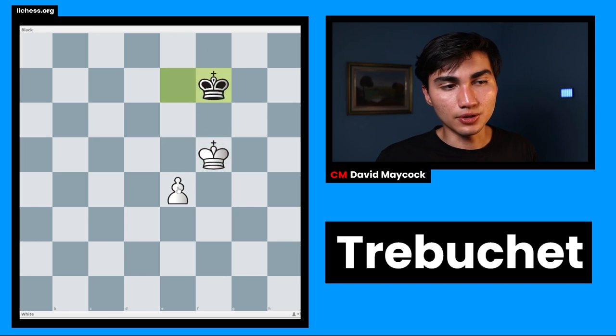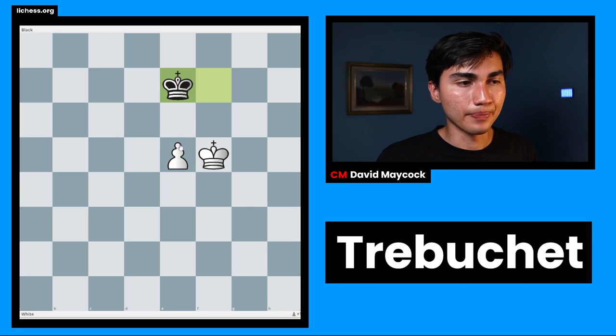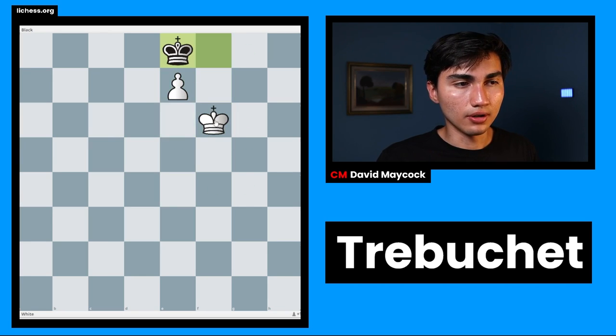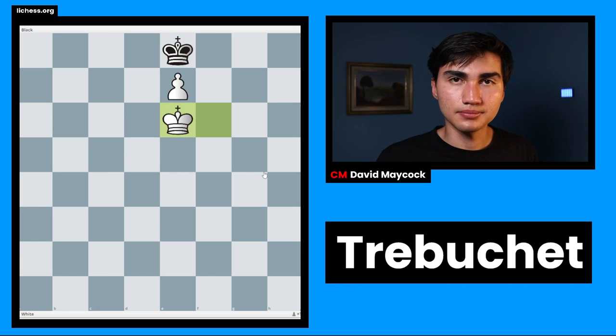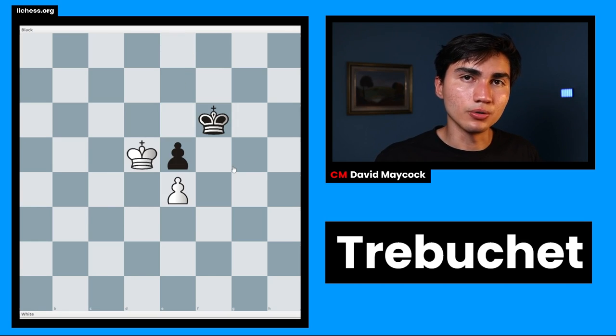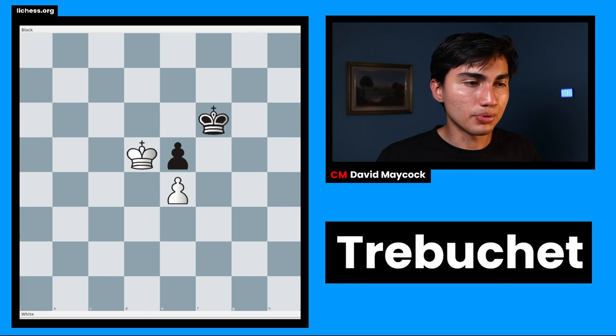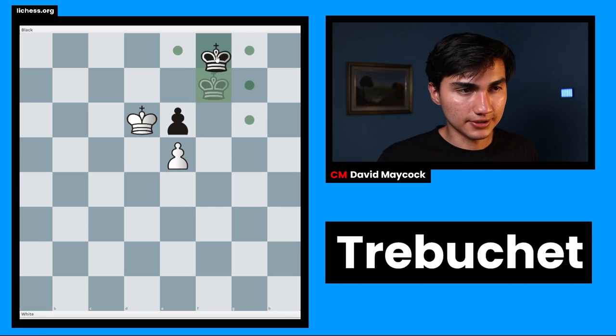King f5, king f7. As soon as white pushes the pawn, that's even an easier draw. Black eventually will force what we call a stalemate. However, an even more important note is that the black king needs space to draw. But if we were to move all pieces up one square, this would not be a draw anymore for black. So let's take a look at that.